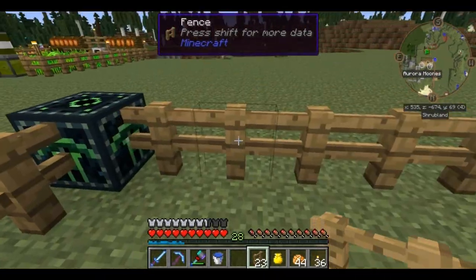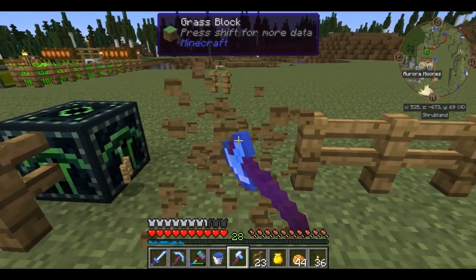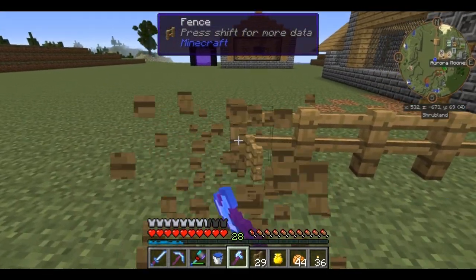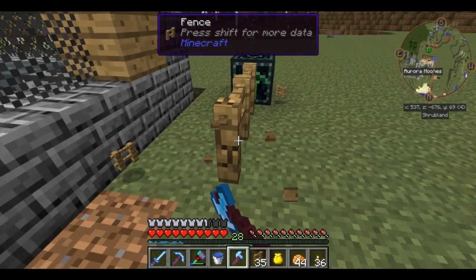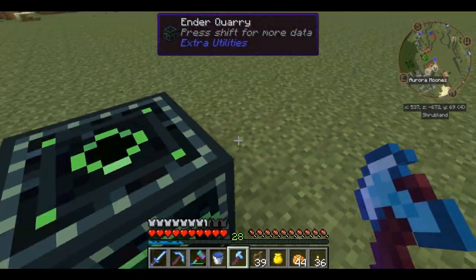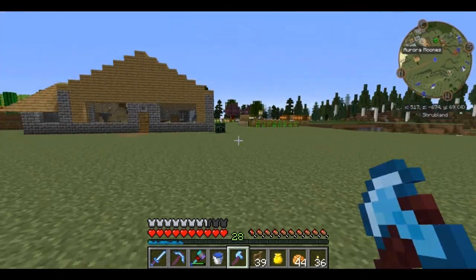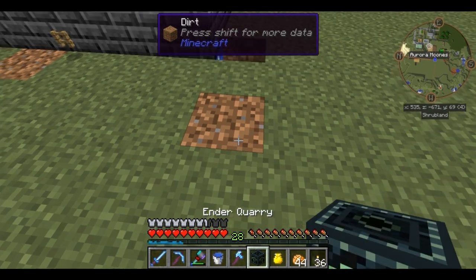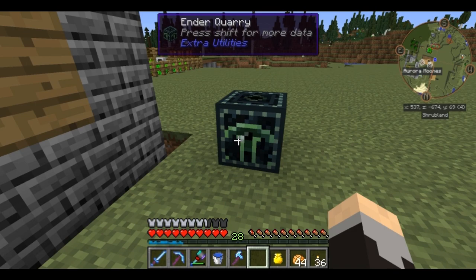As far as auto mining goes, this is a fairly small area, and I actually don't want to do something this small — I want to auto mine a very large area. But to do a very large area I would either have to make a whole lot of fences and lay them all out, and I would have to either lay the fences out above the current terrain or chop through the terrain to run them. I don't want to do that, so we're going to go with the other way. I broke and replaced the quarry specifically so that it would forget it had analyzed a fence boundary.